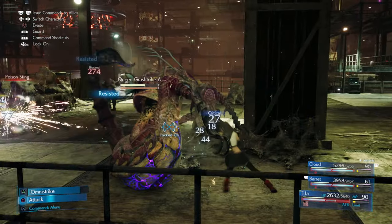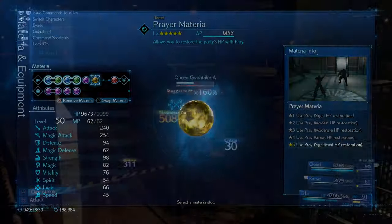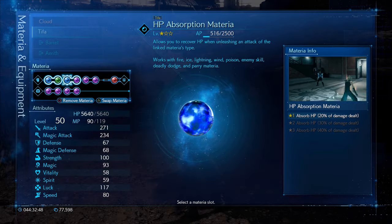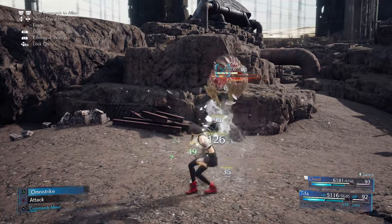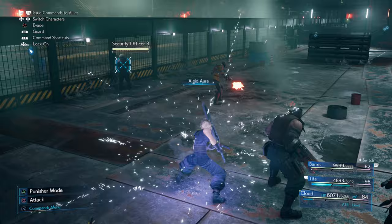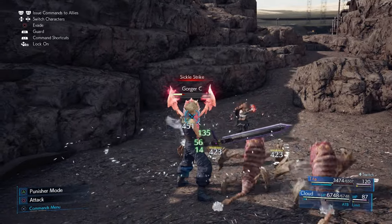The biggest hurdle in hard mode is keeping your party alive and healthy with limited MP. Chakra and Prayer materia only use ATB to activate, so I'd recommend one or both on whoever is absorbing the most damage. The HP Absorption materia — earned from Chadly's Monster Variants Part 2 — makes hard mode much easier, especially when linked with Enemy Skill, Deadly Dodge, or Parry. The Alged Aura enemy skill learned from the Cerulean Drake is particularly strong: once cast, it provides passive ice damage and passive healing when paired with HP Absorption, letting you deal damage while blocking and heal at the same time. Most ground-based monsters are weak to ice.